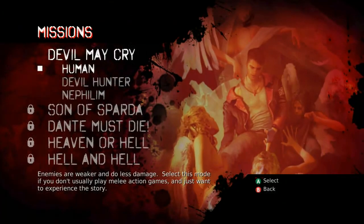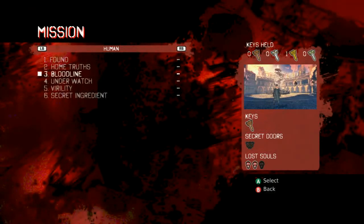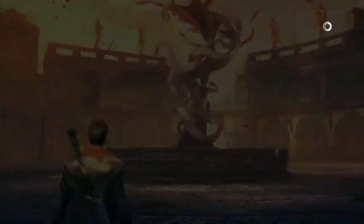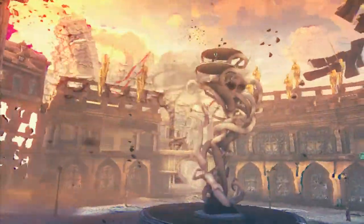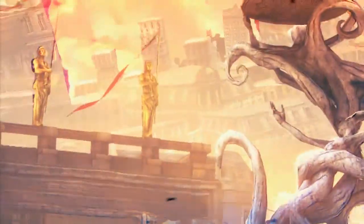This is Swaggers doing a Devil May Cry Achievement Guide. This is 'Where Does the Time Go?' What you're going to want to do is just do this on Human difficulty, and this is level 3 Bloodline. Now what you want to do is play through it first so that you can get the Angel Boost, because really what this level is about is pushing you around to earn an Angel Boost.